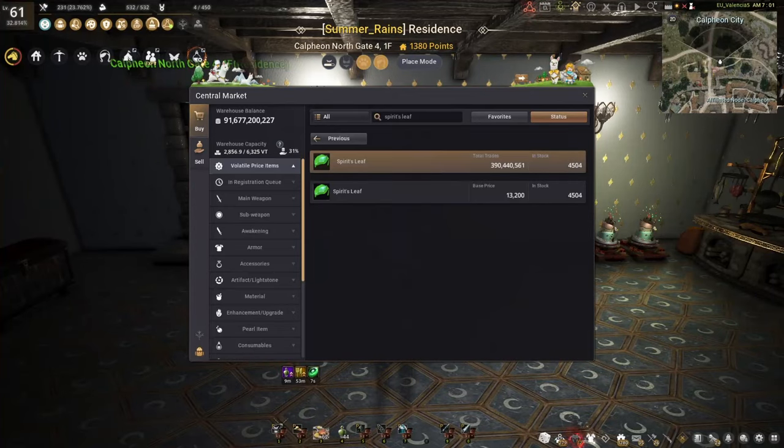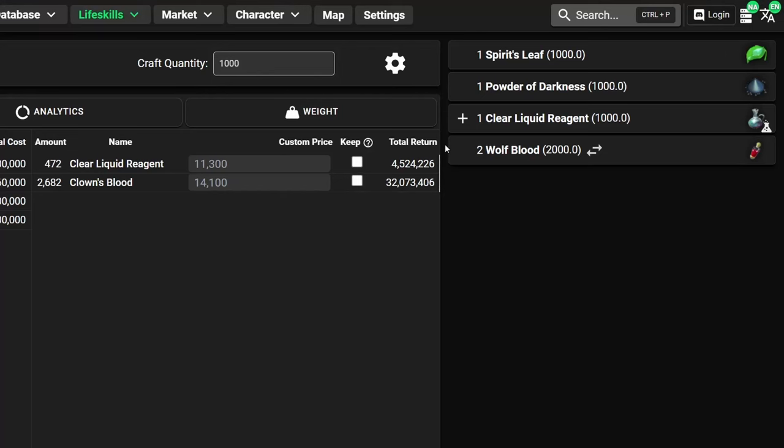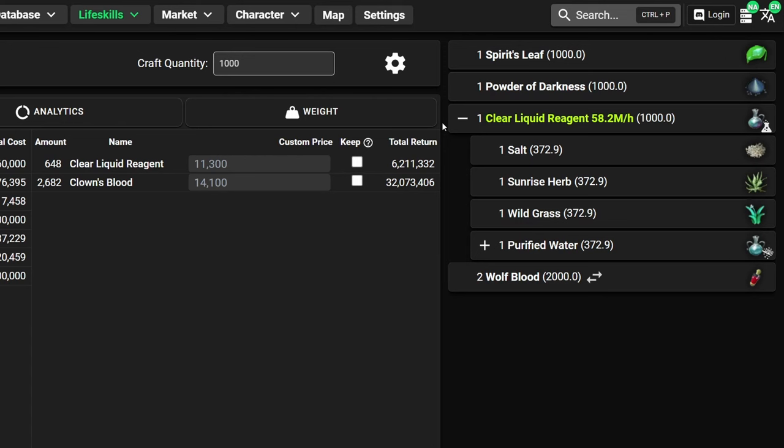Of course you can always take a look at the market and see if you can just buy them. The third ingredient is Clear Liquid Reagent — that's what we crafted in the first video. This isn't the highest EXP, but money-wise it's a pretty decent craft and also super easy to make. So if you're leveling up, you might as well craft it yourself, otherwise you can also buy it off the market.